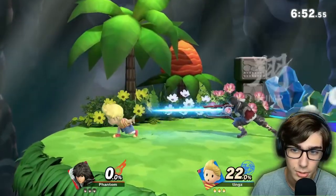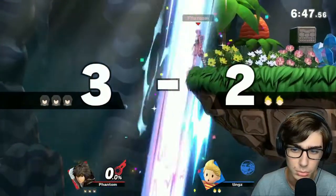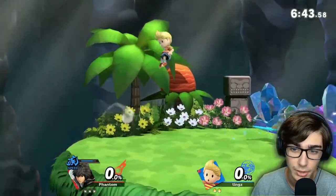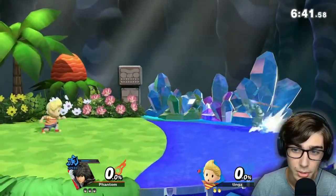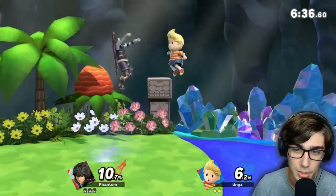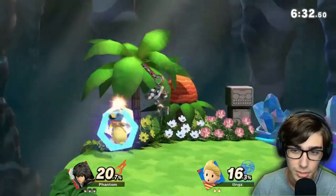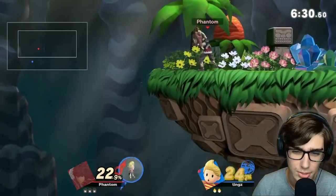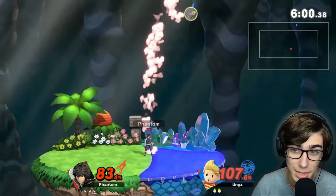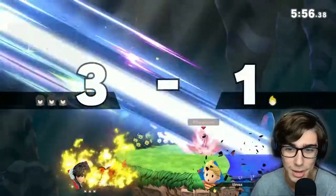Nair up tilts, almost getting the F-smash — that's around 22, pretty good. Well that was a very weird SD — takes the front out of killing him. He goes Speed Monado now — this makes me faster. Good Nair, not getting those F-smashes though, as Speed Monado is going to expire. He's just trying to space himself. And he's air dodging down again — I don't think that's smart. We unfortunately don't get the two frames, but we do get the up smash, get the up air, just into the magnet. We get the F-smash on top of that.